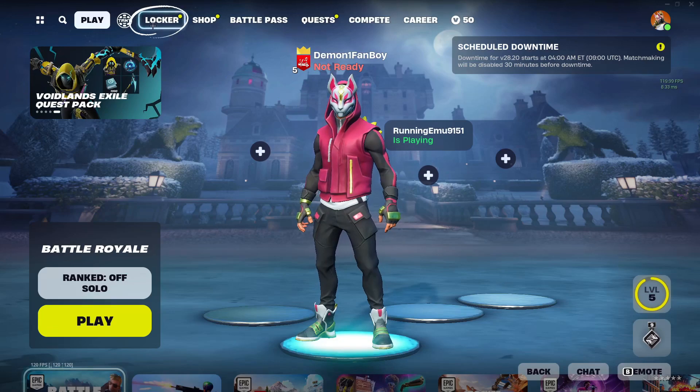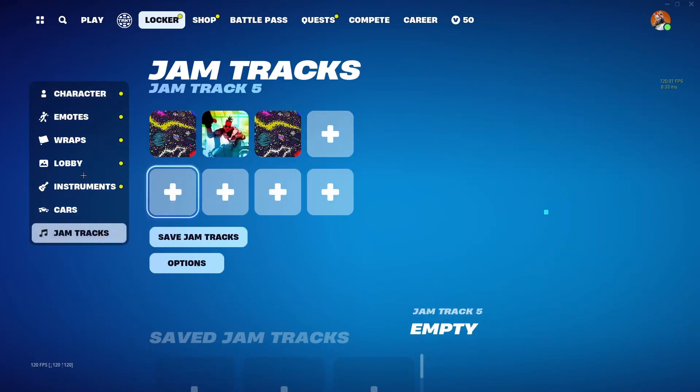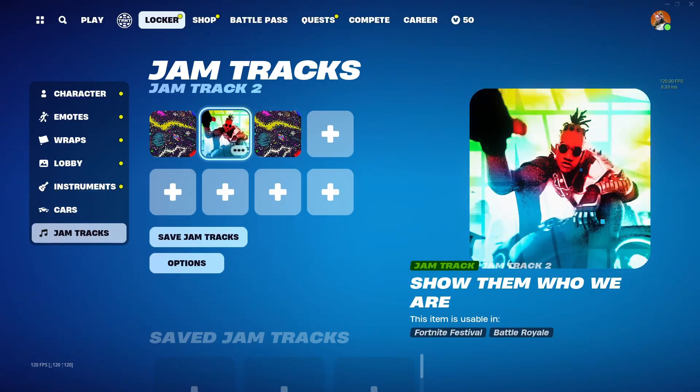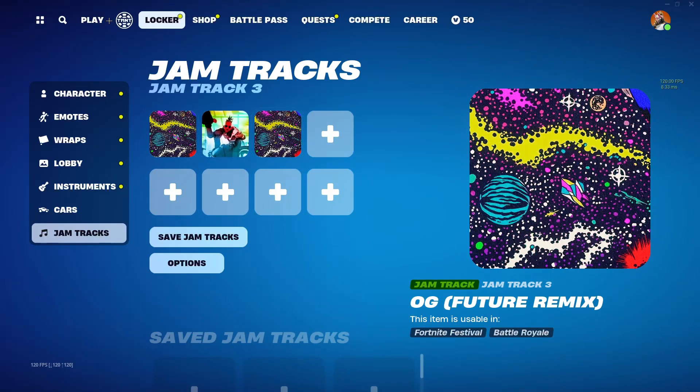To do so, first you need to be in the lobby and come up to the Locker. In here, find the Jam Tracks tab. After that you will see all of the jam tracks available in your locker, and you need to equip one to any of the slots.